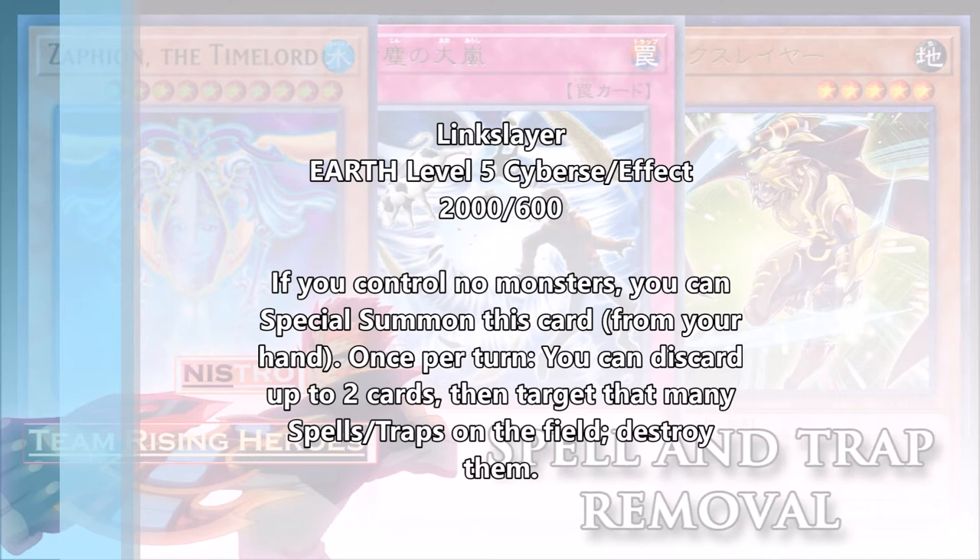The second card I want to talk about is Link Slayer, which we got in the starter deck Link Strike. It's a Level 5 Cyberse-type monster and the new ultra rare from the starter deck. If you control no monsters, you can special summon it from your hand for free — your opponent doesn't have to control anything, you can still control spell and trap cards. I was thinking this card could be a Gofu side deck replacement. If you're using Gofu and face a deck that really uses a lot of back row, you can side Gofu out and put Link Slayer in, since they have the same summoning condition.